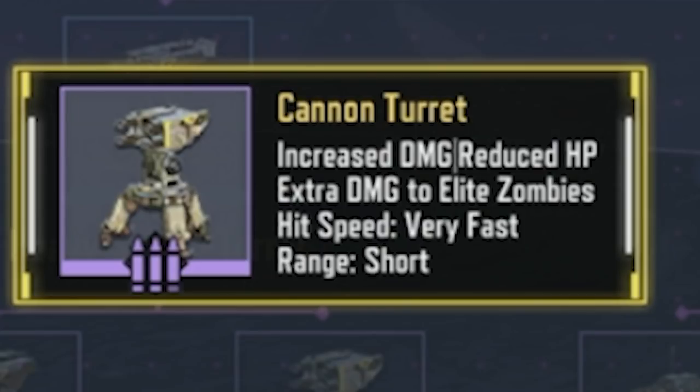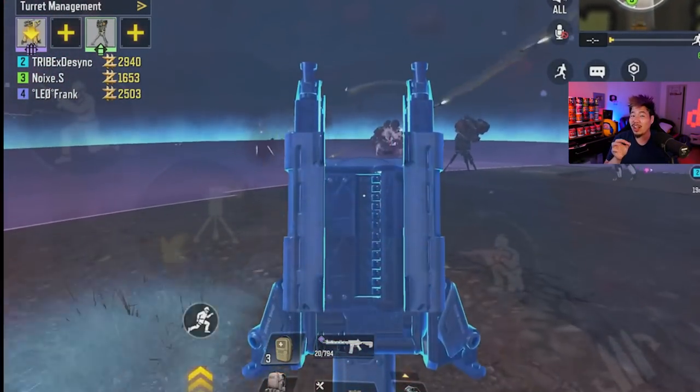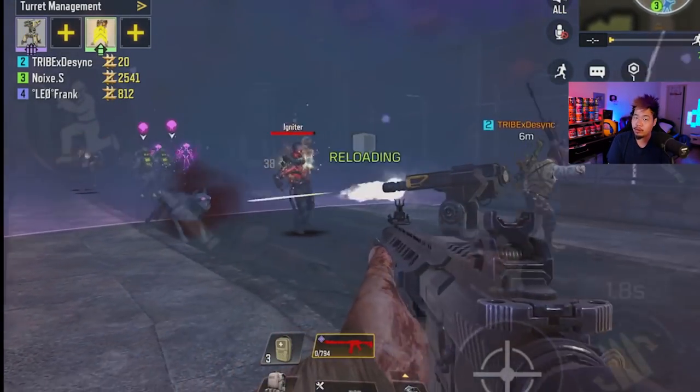Number three is the cannon turret. It was very close with number two. Compared to the heavy sentry turret, this is substantially better — it has about the same range but the fastest rate of fire of any turret, plus increased damage to elite zombies and higher general damage. It absolutely shreds wardens and elite gunners. The one downside is its range is short, so move the turret a bit closer to maximize its effectiveness.